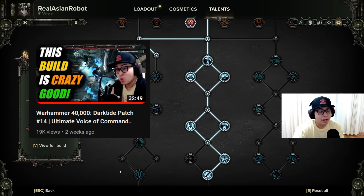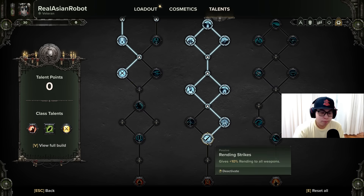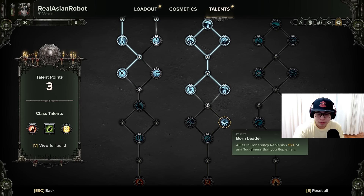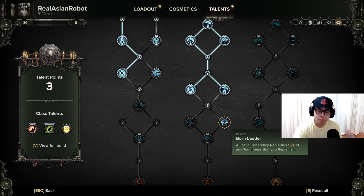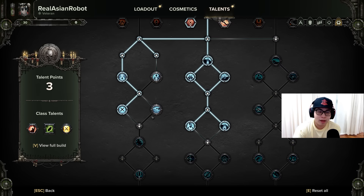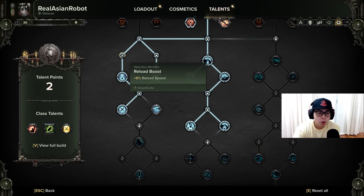This build can be further modified to not only remove the Exhilarating Takedown problem, but also to enhance your overall gameplay. First, remove these three points here — these three points are not actually necessary. They help your team and make you more of a team support player, but Rending Strikes is no longer very necessary and you can reinvest the three points in other areas. Grab your Deadshot. Remove the points in Exhilarating Takedown and Reload Boost.